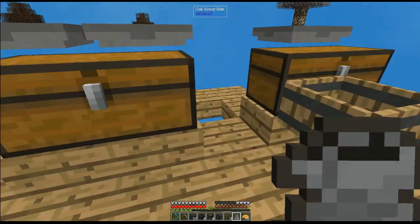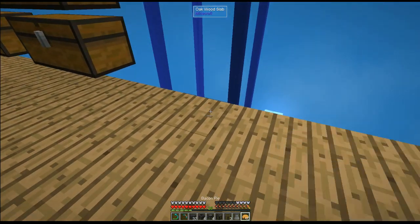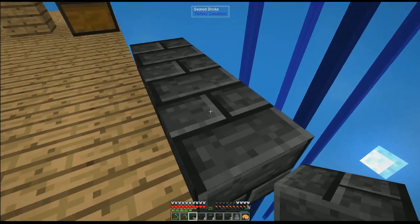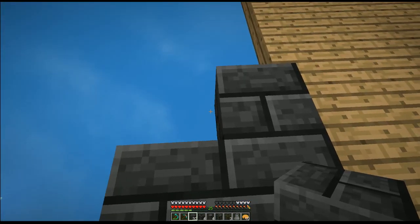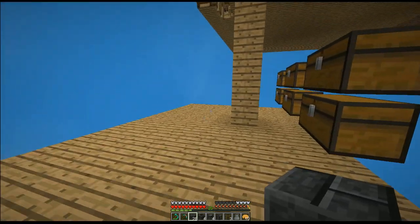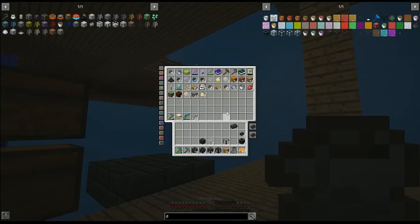We're going to start ours right over here: one, two, three. You can stand on it until you have it completely put together and then you can't stand on it anymore. Let's go grab some wood. Let's go ahead and do full blocks — I think I have some torches in here, enough to get started.